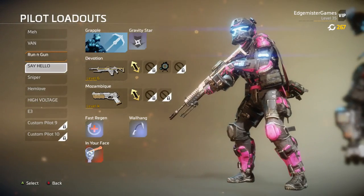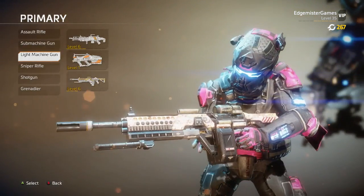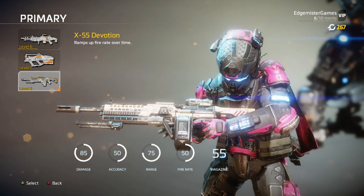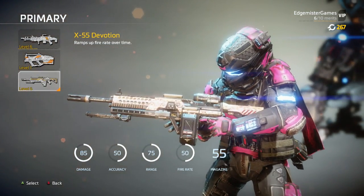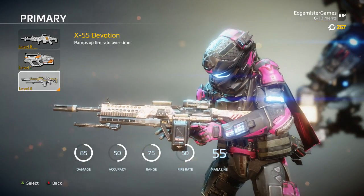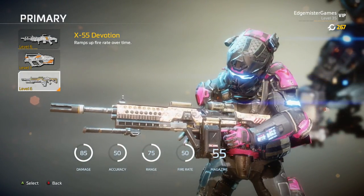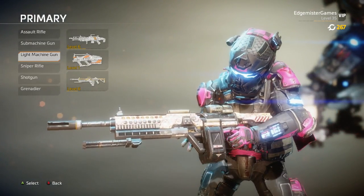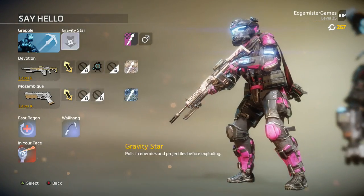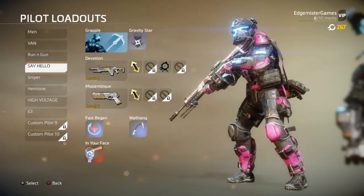The next class I have is the 'Say Hello' class, because this is my only class with a machine gun. I'm using the Devotion, which is a very interesting gun to use because you almost have to pre-fire. If you think someone's coming, fire in their direction first, because the fire rate actually goes up the longer you're holding the trigger. But it takes too much thinking so I don't use it too much. I'm using the Gravity Star and the Mozambique, with Wall Hang — the usual.